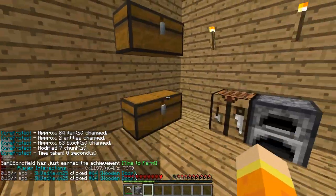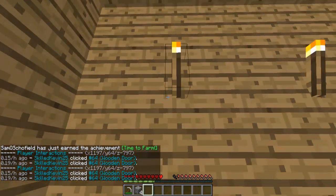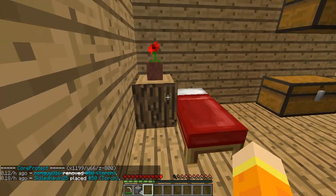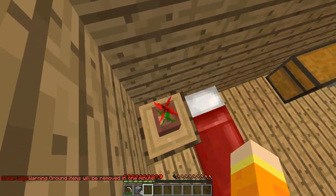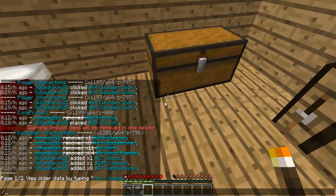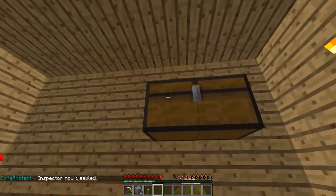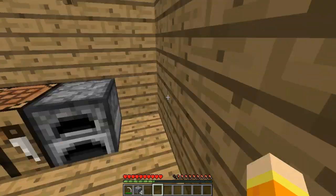As you can see, the blocks he placed are gone. My torch didn't come back — that's a bit of a glitch. Also, if you have a flower pot with a special flower in it, it comes back as a rose. But if I check my chest, all my belongings are back. Everything comes back and it's pretty neat.